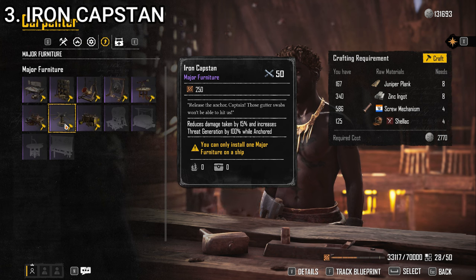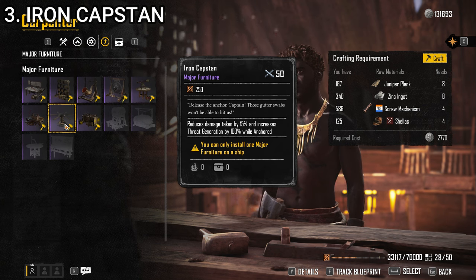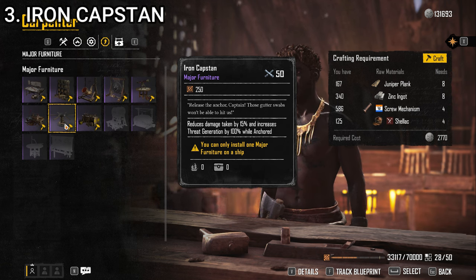At number 3, we have the Iron Capstan. This is one I use all the time — it's one of the most common ones to see on any build I'm putting together because it's just so broadly applicable. It reduces damage taken by 15% and increases threat generation by 100% while anchored. There are very few builds that can't benefit from some extra damage negation. The Iron Capstan takes the number 3 spot.